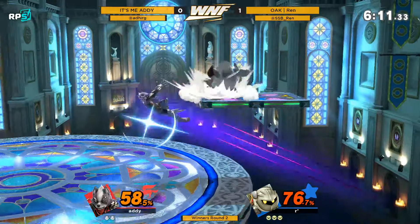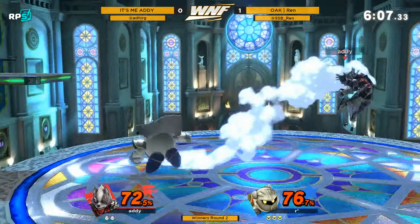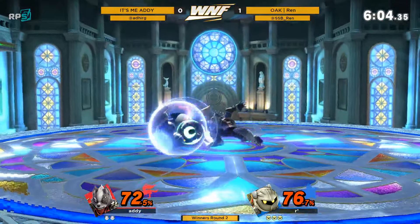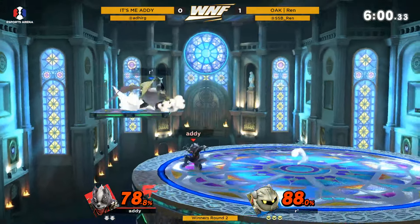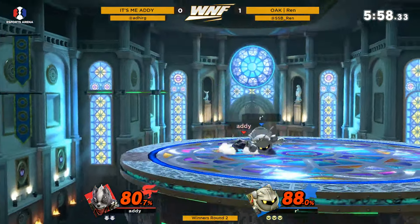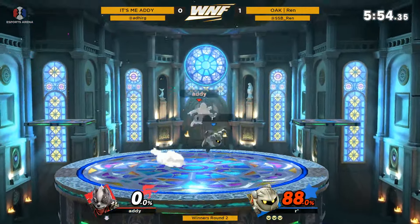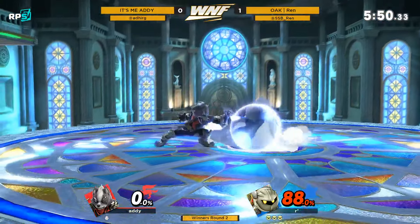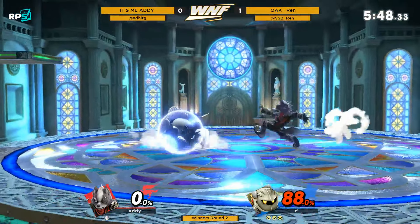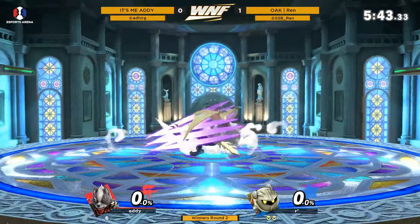Red's kind of reading him right here, going back again, seeing what he's doing to avoid these hits. Another one — another quick one with the forward smash! That is so strong. Wolf has the same kind of forward smash — hits him on shield and he can't do anything. Addy was just like, you know what, taste your own medicine.